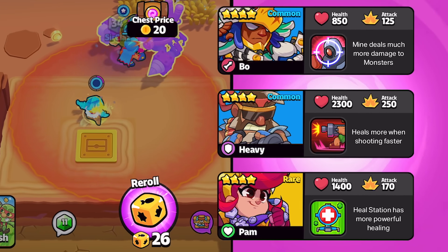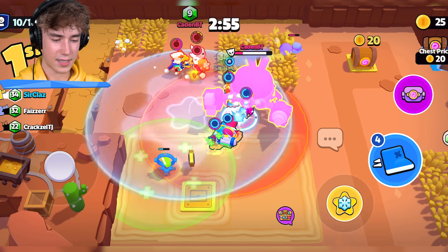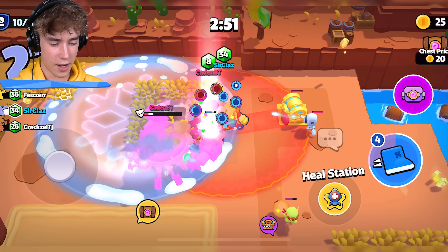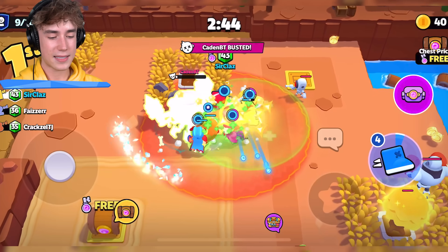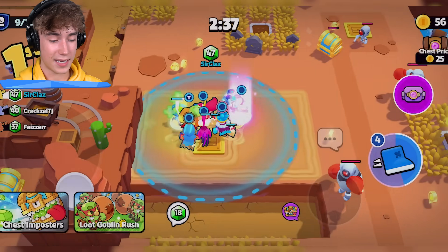Let's get a Pam right now. I was tempted to go for a heavy but I went for a Pam because it doesn't do bad damage. I need to be careful — let's sit in the healing. Let's take out this Mega Crab, aka one of the worst troops in the game. I do think Bandit is going to be a top tier troop.